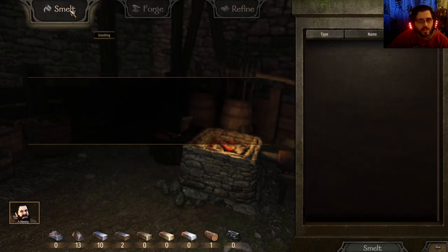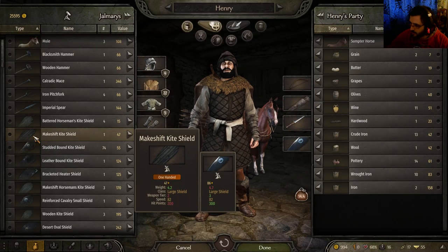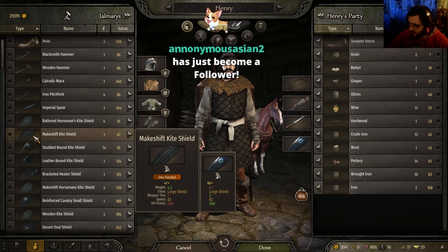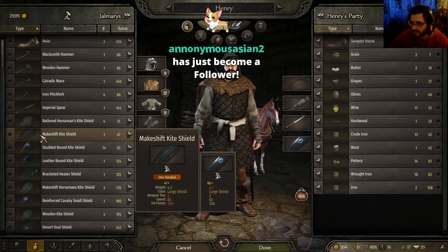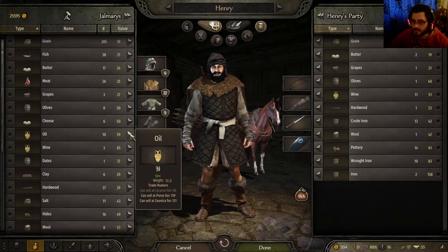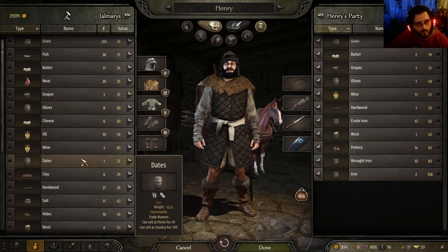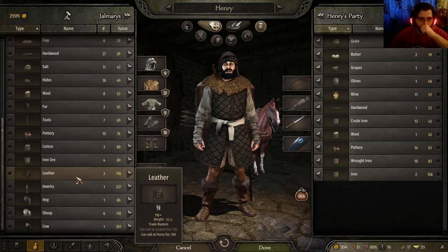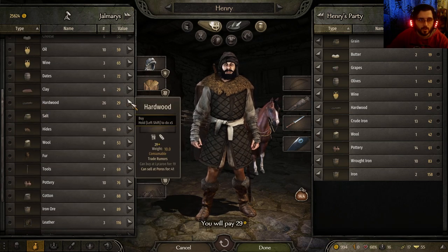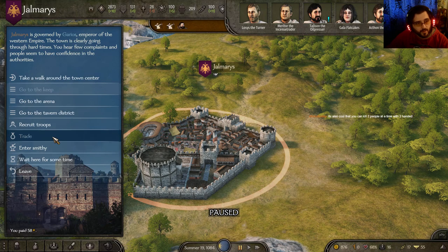Oh no — I need hardwood and I don't have the hardwood. It's not morning yet. Really love the two-handed swords — I believe they all act as bastard swords. I really don't currently like the two-handers. I'm still trying to learn the way of the dodge, the way of the parry. It's also cool that you can kill two people at the same time — I'd like to test out the splash damage of those things.